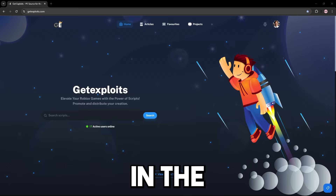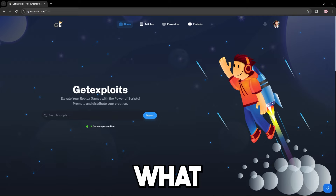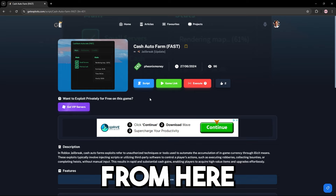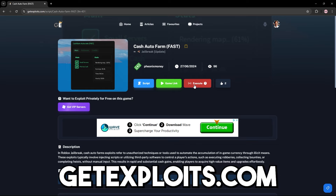What you want to do is click the link in the description or search getexploits.com and it will bring you to this website. Then you can search for the script which is called Cash Auto Farm, click on it, press the script button to get the script. But what I'm going to do is use the execute feature on getexploits.com.